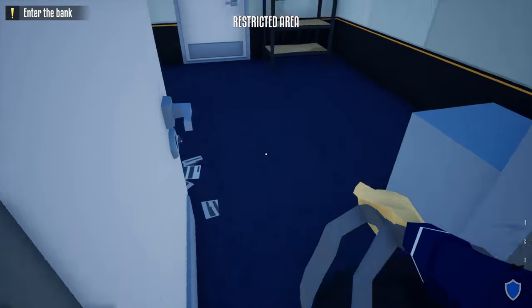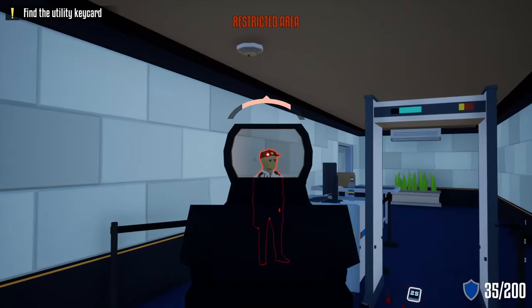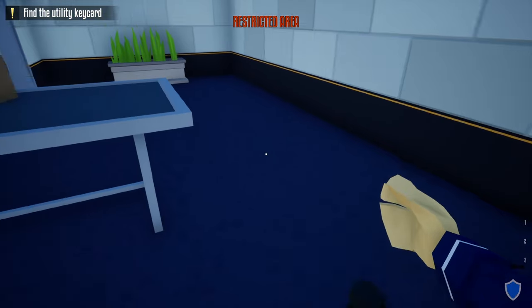After we unlock this door, head right through, sprint through this door, take an immediate left, leave our duffel bag right outside, take out this camera, take out both these guards, take their phones, and do the check-ins.